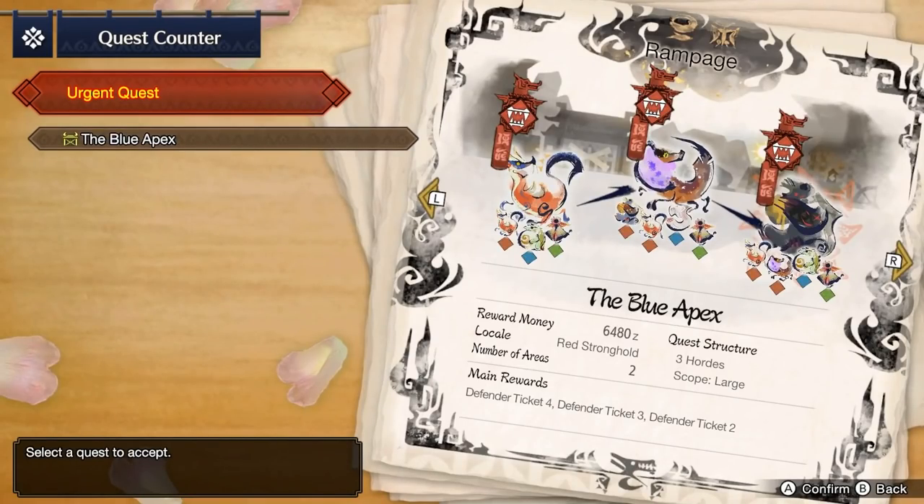After completing the Urgent Rampage quest The Blue Apex to hunt an Apex Arzuros, you'll gain access to high rank. High rank equipment offers decoration slots which can be filled with decorations to add customization to your equipment.